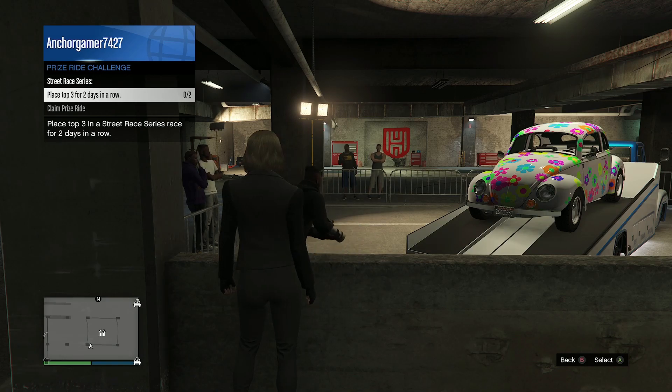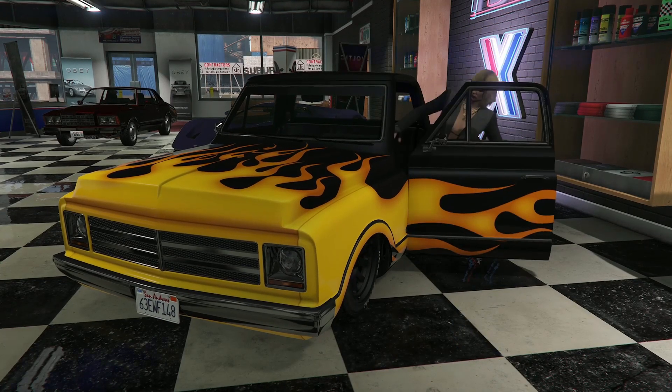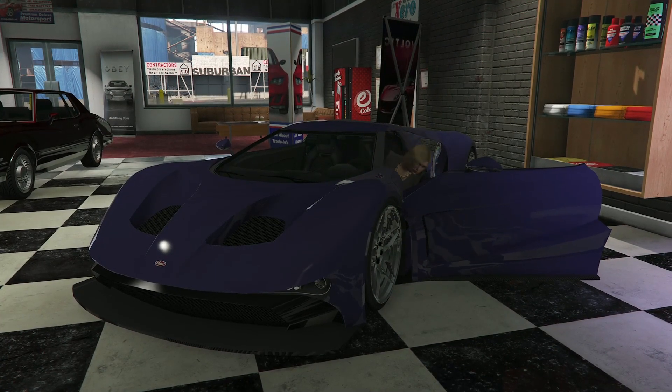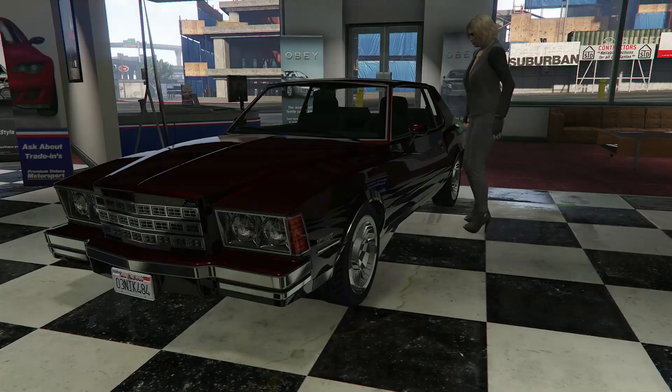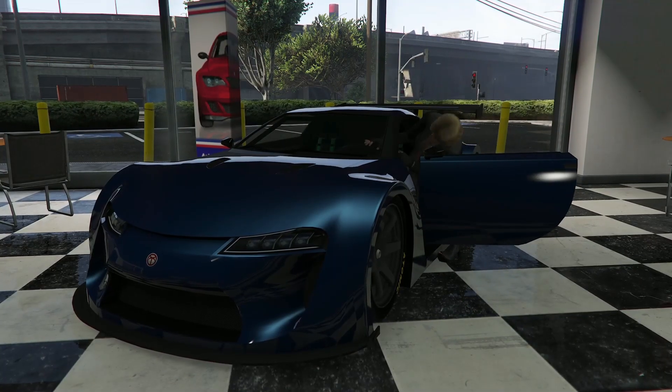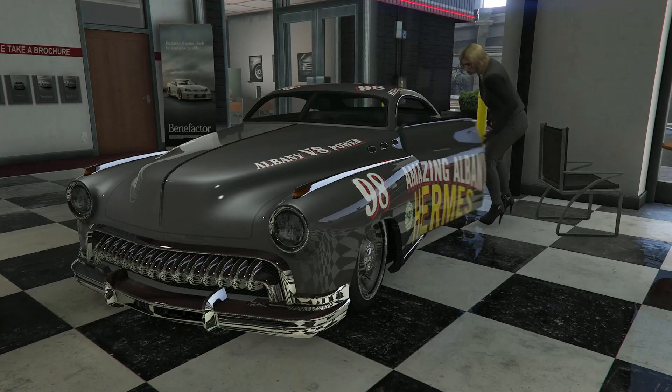Over in Simeon's dealership, we have the Declasse Yosemite, the Vapid FMJ, the Tahoma Coupe, the Amber ETR1, and the Albany Hermes.